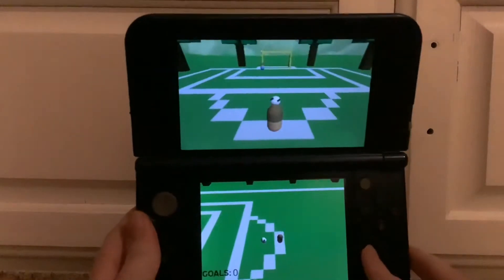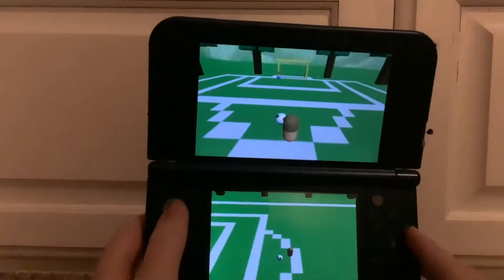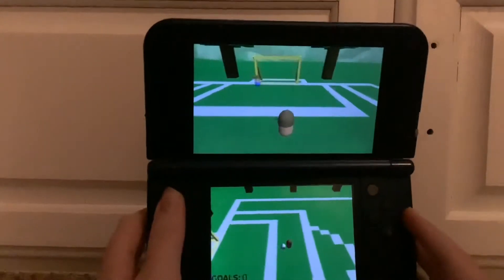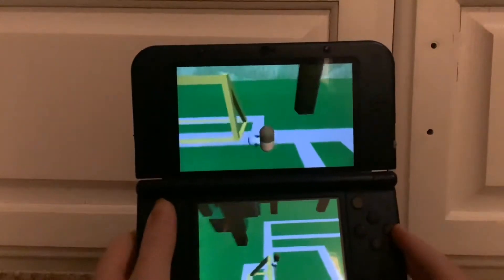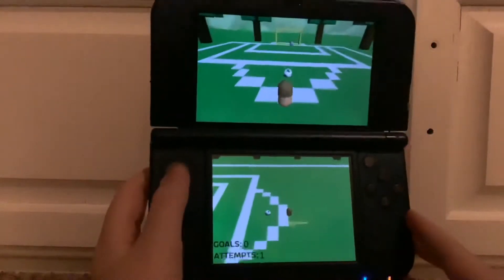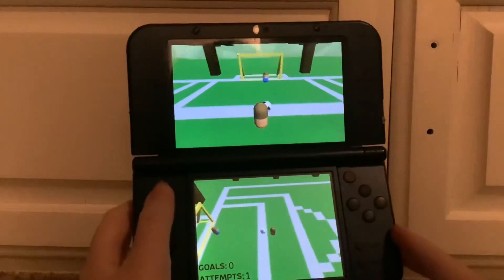Press start. Looks like I'm a little guy at the bottom. We got zero goals and zero attempts at the top. It looks like I can move around. I gotta hit the ball. Let's get this — oh, I missed. And then it restarts you and gives you one attempt at the bottom.